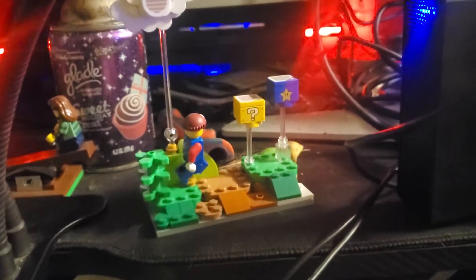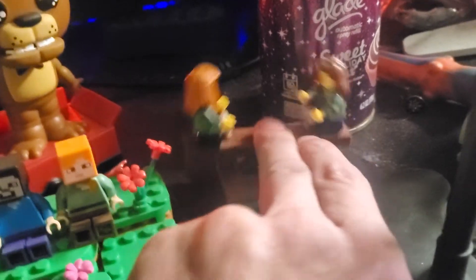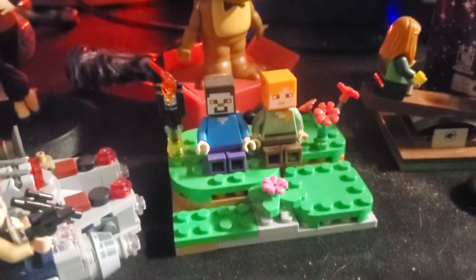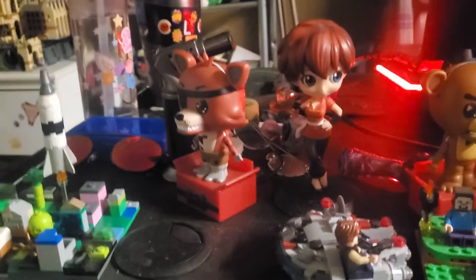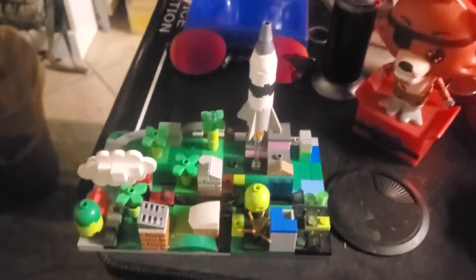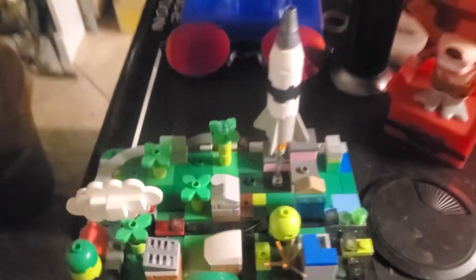Moving up onto my computer desk — this is my MOC Mario. Over here is a custom build I made — just a little seesaw, and it works! That's my Alex and Steve. You can see my Funko Pops — Freddy there, my Ranma One Half, my female form Ranma One Half, and a Foxy. This is a micro city that I made — a little micro Lego city including a currently-lifting-off rocket, vehicles, and a little train in the back.